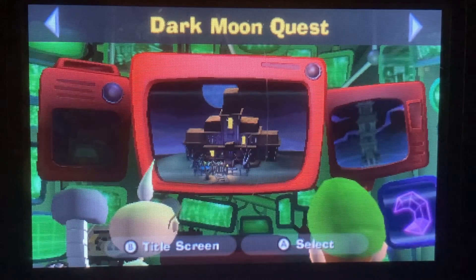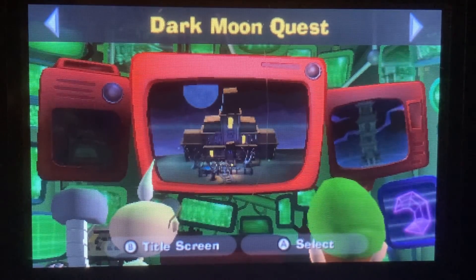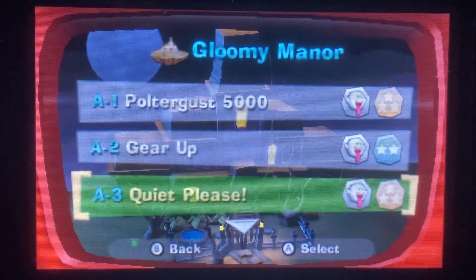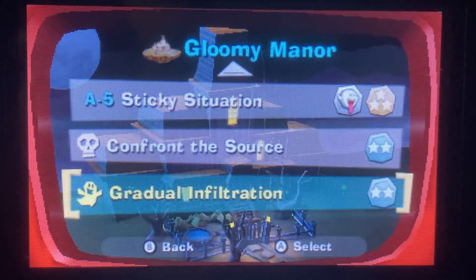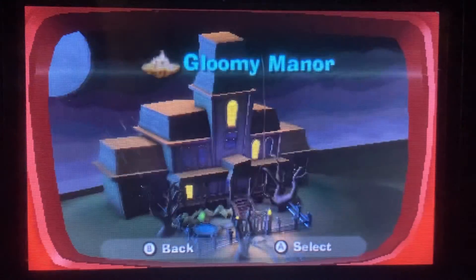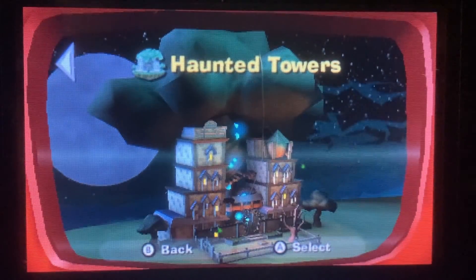Welcome back to another episode of Luigi's Mansion Dark Moon. In the last episode, we 100% completed the Gloomy Manor — we did the Gradual Infiltration, which was a secret blue level unlocked by getting all the Boos, and we got a two-star on it. Today we're moving on to the Haunted Towers.